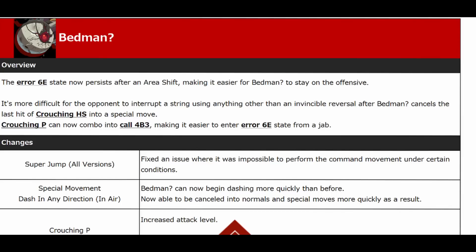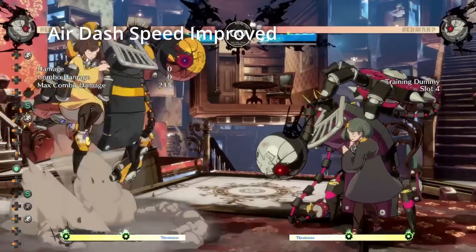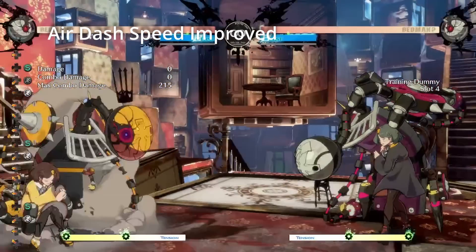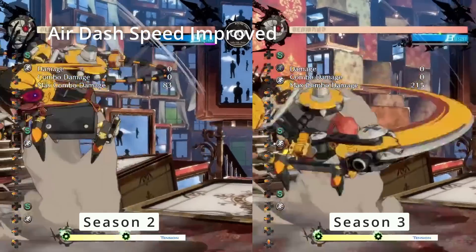Those are mostly the big ones in terms of system mechanics. Now I'm going to go into Bedman's specific changes for Season 3. I'll ignore the bug fixes because I don't really have anything valuable to contribute to those. Starting with number 1: Bedman's air dash begins more quickly. This is perhaps one of Bedman's most impactful changes as it affects nearly every facet of his gameplay.